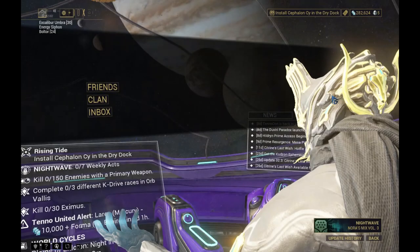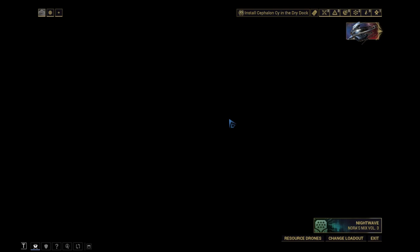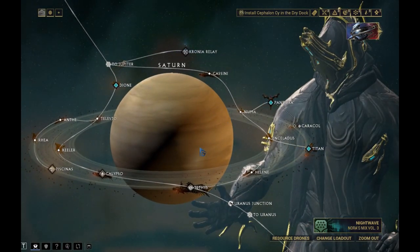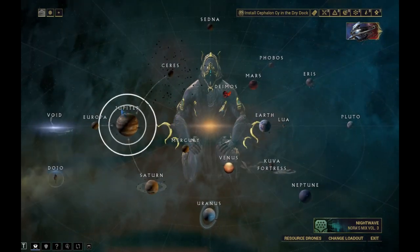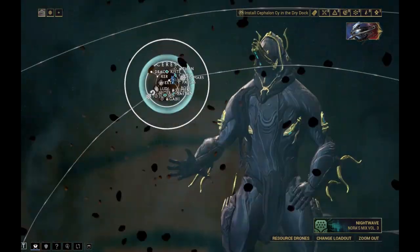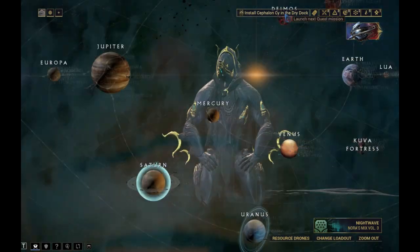Now we have to install him in a dry dock. Since we don't have a dry dock in our clan, we need to go to a relay and install it there. Here's how you can find one — let me just clip it here.